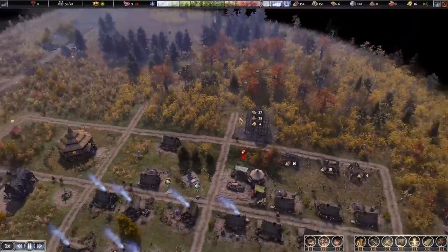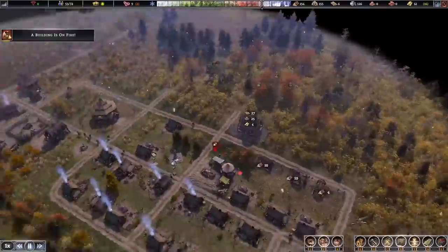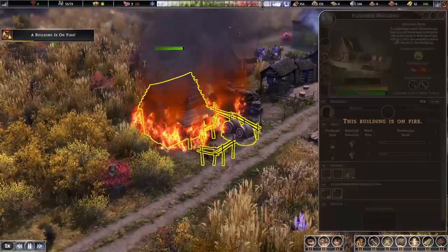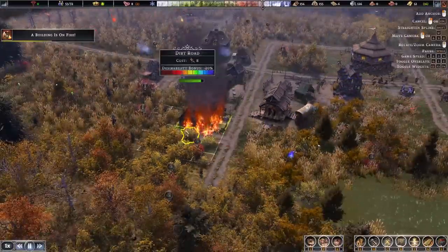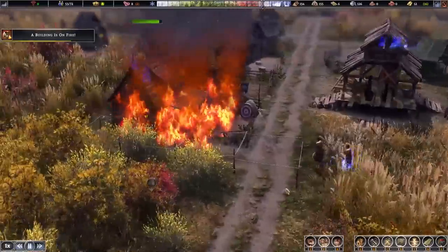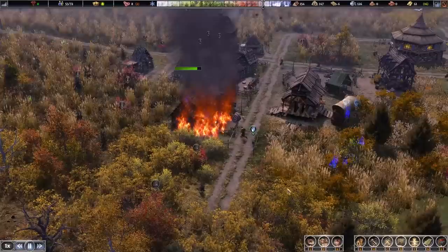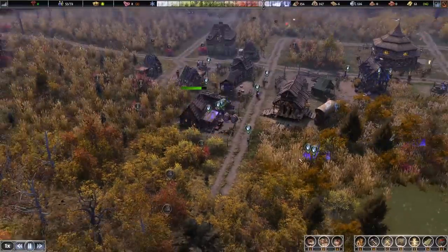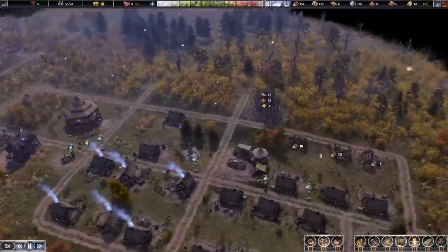Now we can build a nice little road up there as well. Buildings on fire — we have a building fire! The Fletcher is ablaze. Everybody's coming over to help out. Let's build a road there too. Everyone's rushing to the water now to get their buckets and bring it right over to the Fletcher. Luckily we saved the day — good job everybody.